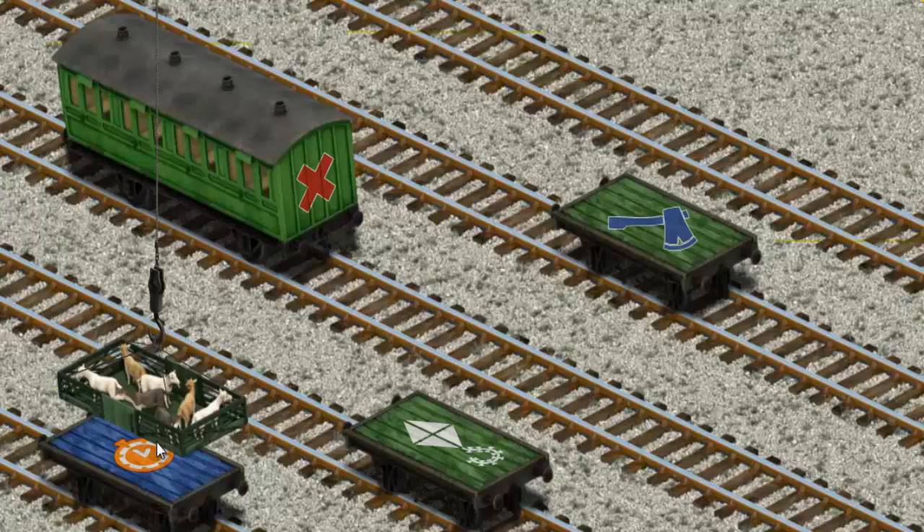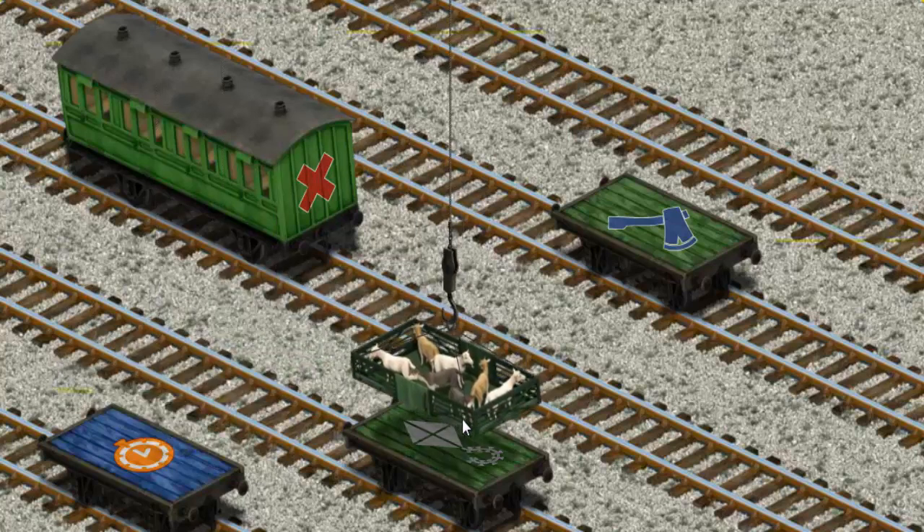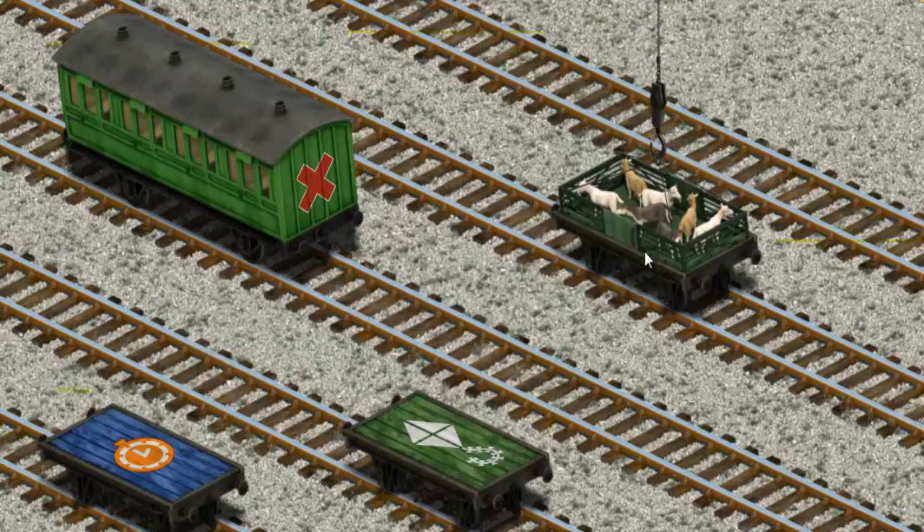Now the cargo must be loaded. Help Cranky find the green flatbed with the picture of a blue axe. That's it!